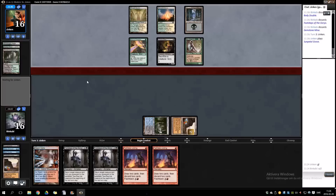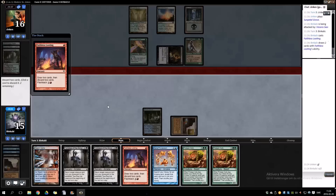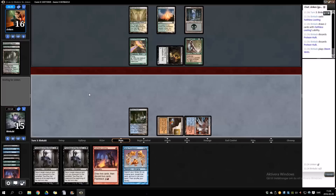We can technically beat infinite life since we have infinite damage, and we can kill creatures first if we want to. Eerie Procession — well that doesn't do much. Faithless Looting — there we go. I have to pass here unfortunately but now I'm feeling pretty good. Probably something like a Collected Company or a Court of Calling for three, hopefully not. We are protected against Sin Collectors, so that's a thing.